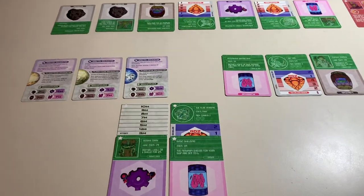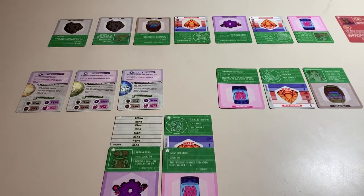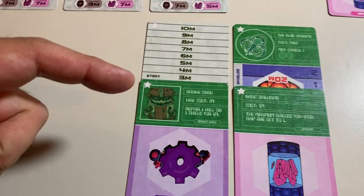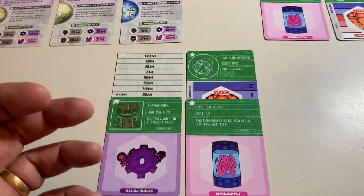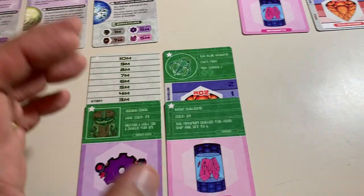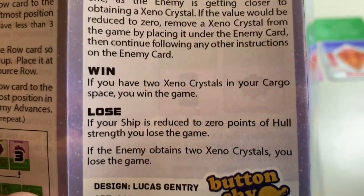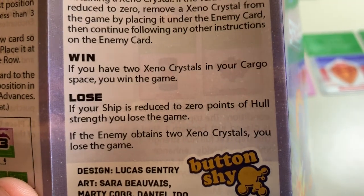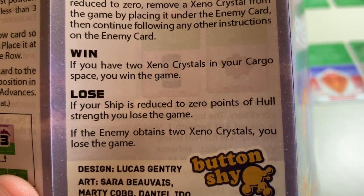So what is this game? It is a micro game where you are going through space. You have a tiny ship and a little bit of money. Your goal is to trade — buy low, sell high — and upgrade your ship. Your win condition is to have two Xenocrystals in your cargo space. If your ship is ever reduced to zero hull strength, you lose. And if your enemy ever obtains two Xenocrystals, you also lose the game.